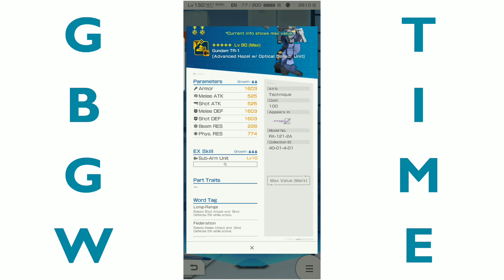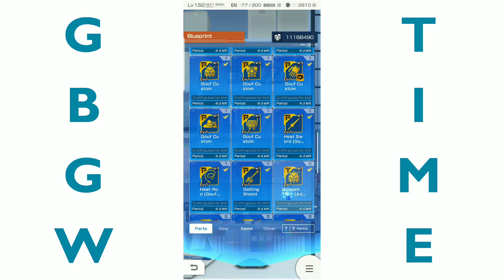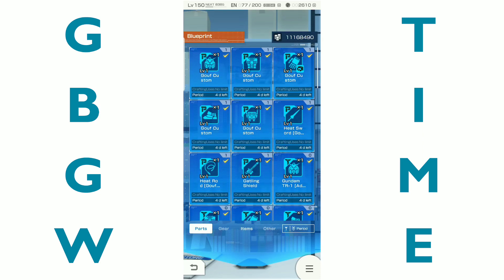So the TR1 legs, the TR1 back, and the Stargazer back — we've already looked at those. The Stargazer head has shot guidance on it, so that's pretty much it honestly. There's not a whole lot of really awesome stuff in here. Just because it's gold does not mean it's good.